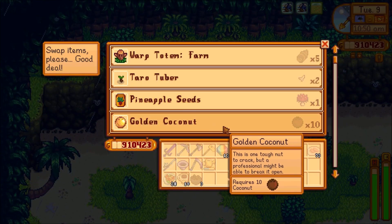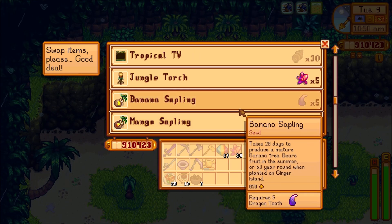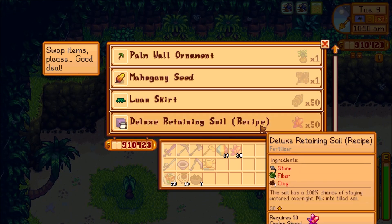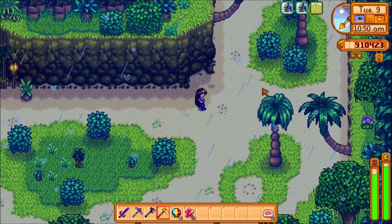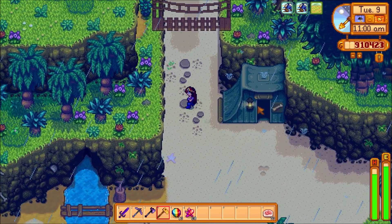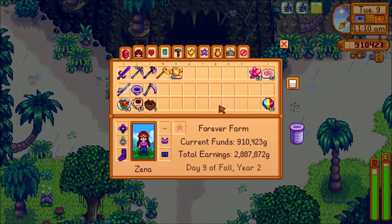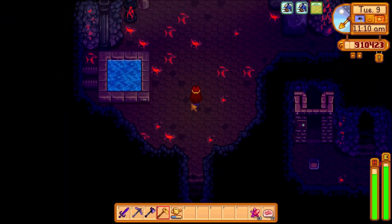10 coconuts for a golden coconut. I can get a tropical TV. I need five dragon's teeth for a banana sapling, which I don't have. And I need 50 to get the recipe. So we need a lot of cinder shards basically. And I need the mummified bat. Before I go in, let's move the cinder shards down over there, and I think that will be good.